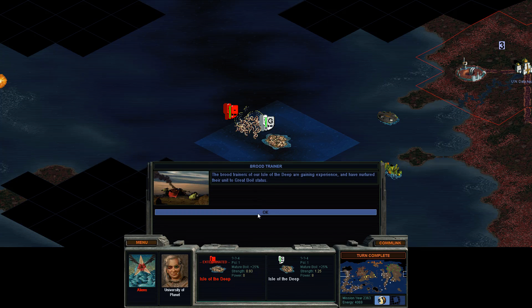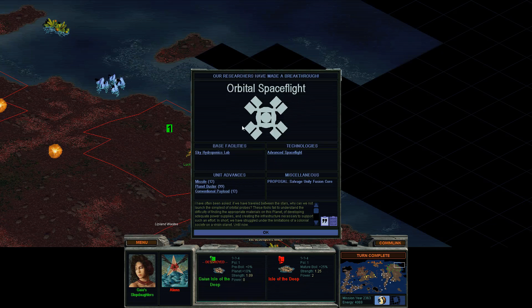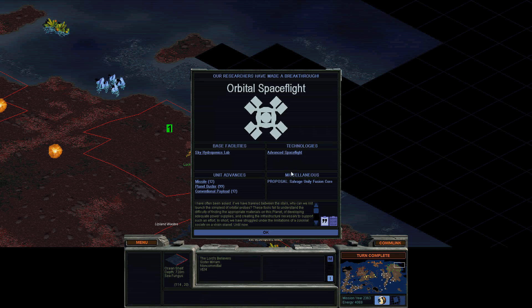Isle of the Deep is now a great boil. Combat report. There's a quote from Colonel Corazon Santiago's 'Planet: A Survivalist Guide' — about how they struggled under the limitations of a colonial society on a virgin planet, until now. New tech unlocked: Missiles and Planet Busters, and Sky Hydroponic Labs. So what should we research now?